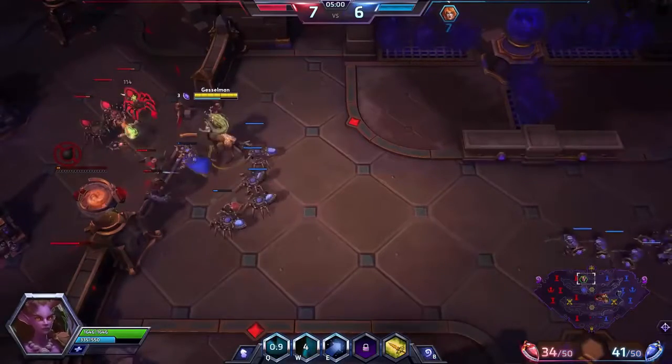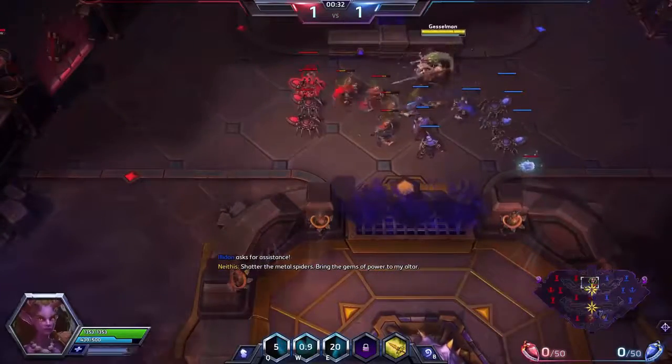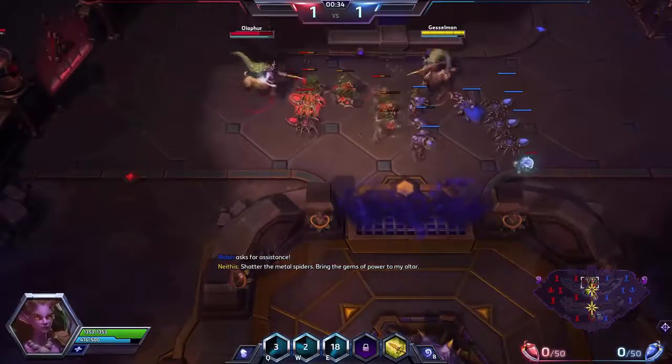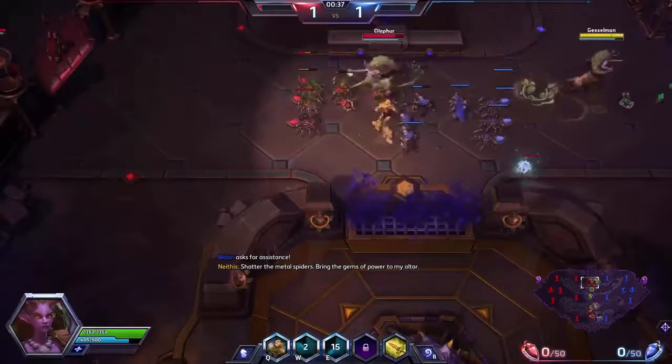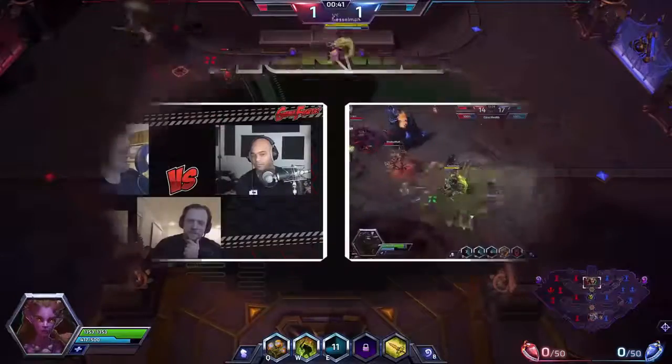It's tough coming up with a guide for Lunara since she is very situational, but it all comes down to one simple thing: preying on weakness. Opportunities that would be relatively small for some assassins are huge to her. And with that, I think that's gonna do it. What do you guys think of Lunara? This is Tyler Gesselman with DM21 Gaming, and as always, it's been a pleasure.